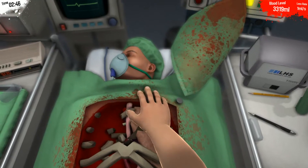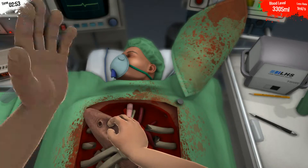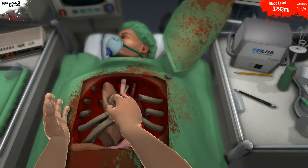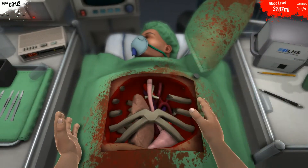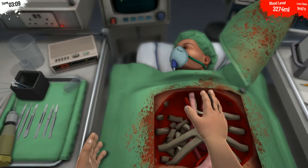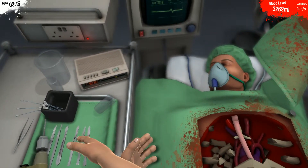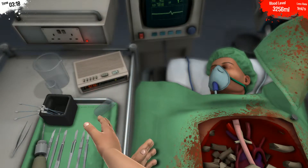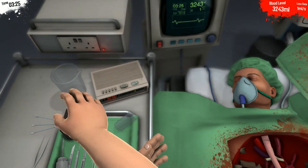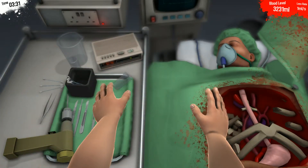Let's grab it and wiggle. Wiggle wiggle. Get out. I don't want you in there anymore. We're almost at the heart now. We're going to need to cut out your liver? Stomach? You don't have a whole lot of organs, do you, Bob? Well, we're going to have to get them out of there — the few that you do have. If I could grab my tools.